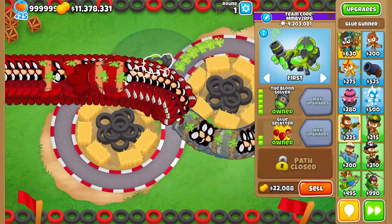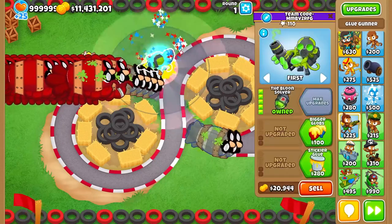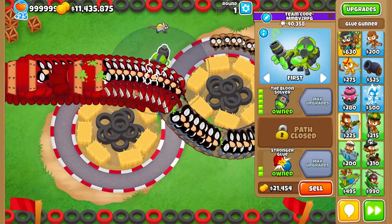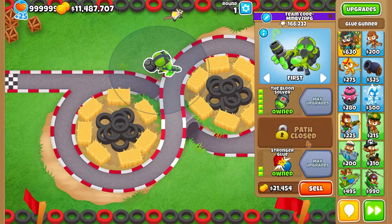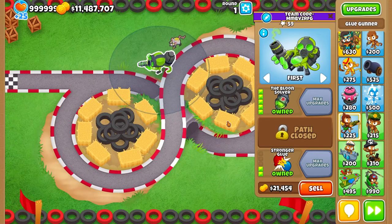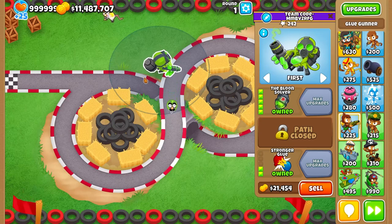As you can see so far, we've managed to deal with an infinite wave of 45 BFBs. Just to prove the point, let's get a 5-0-0 glue — as you can see, it's slightly weaker but still quite fine. Adding the stronger glue cross-path doesn't affect MOABs. Let's now test the Bloonsolver with a single bloon — we can see the stronger glue slows it down by a lot. It does last longer and slows the bloon down, but for all practical purposes this doesn't really help.